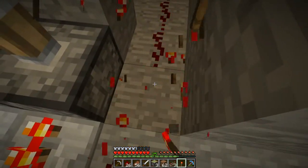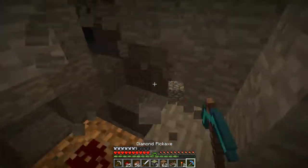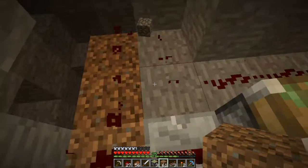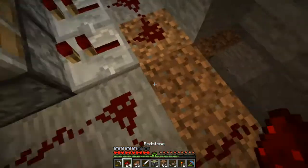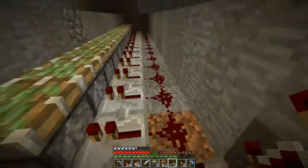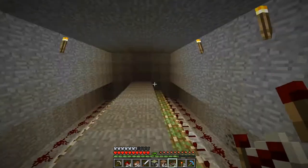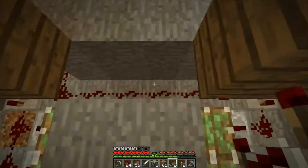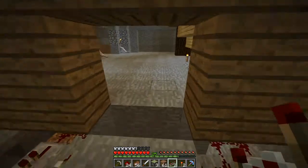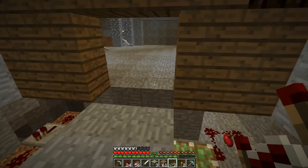Now we just have to do the same thing on the other side. What did I do? Broke through here, got my dirt block. Redstone, redstone, redstone, and the repeater right there. Lovely. And now what happens is I activate these pressure plates, these come up and break the pumpkins. So what I'm going to do now is fill it in with dirt — because that is kind of boring, I will make one edit. Fill it in with dirt, fill this in with stone, and get some pumpkin seeds. I'll be back in a sec.